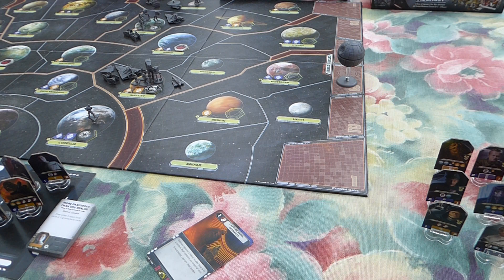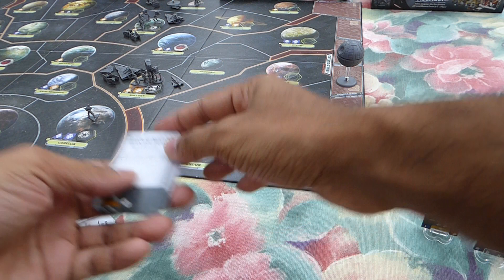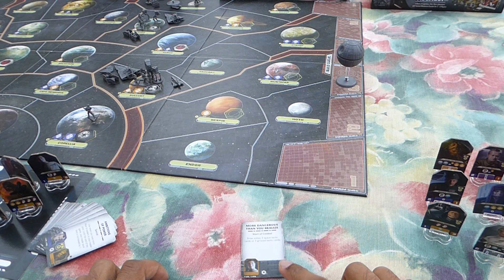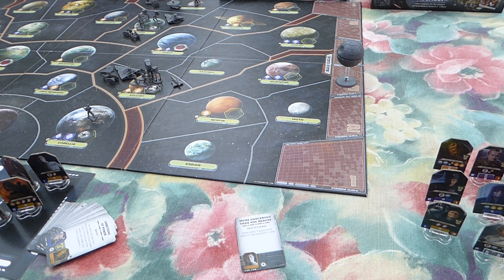Before we go on with the other missions, let's run through the starting action cards — there are six and you get two. The first one: More Dangerous Than You Realise. This used to be good in the base set, but with the Rise of the Empire expansion rules it's not so good anymore. You can't use it early game. It is good in the late game — there are situations where you grab three tactics and surprise your opponents — but generally speaking, I don't want to see this card.